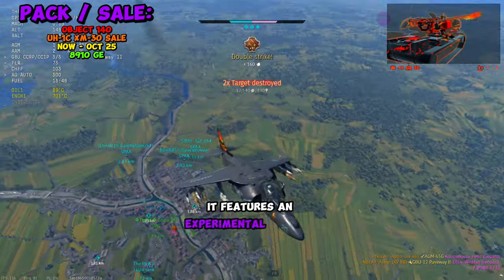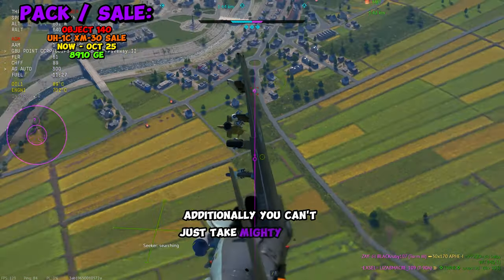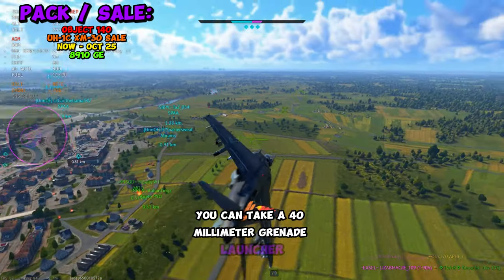It features an experimental kit with two 30mm cannons. Additionally, you can take Mighty Mouse rockets or TOW ATGMs, or if you're really feeling fancy, you can take a 40mm grenade launcher.